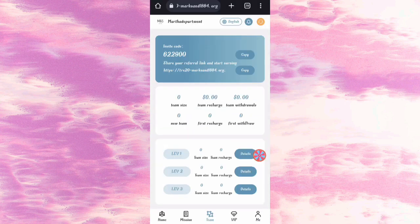Now I will tell you how to refer the website to your friends. If you share your link with friends, you can earn commissions. In level one you will get 10% commission, in level two you will get 6% commission, and in level three you will get 3% commission. You can see all details about your team size and earnings.